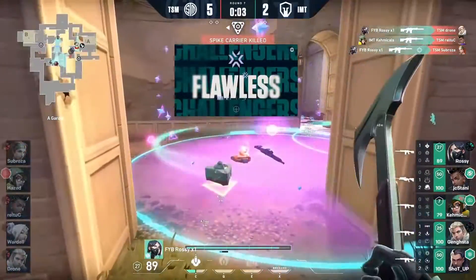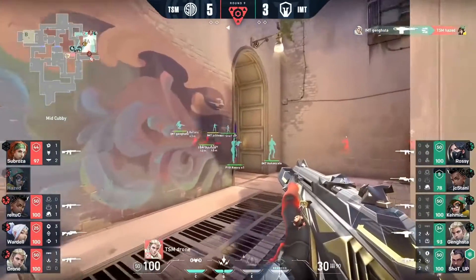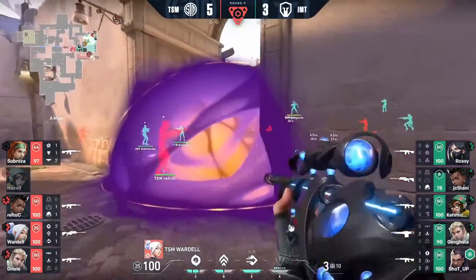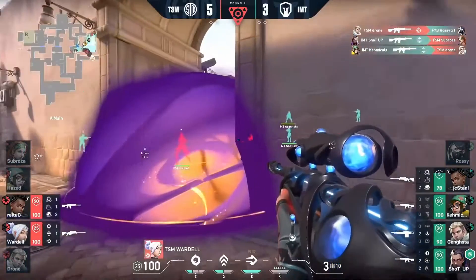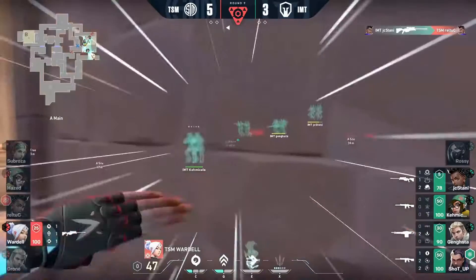Rossi lining things up over on short with Chemicals. There's that smoke on long — nice shot onto the Lear, strange as that is to say. Look at this flank on short; it's all going to come down to timing. Drone does get spotted out, has to fight against both players facing that direction. Wardell just has to wait for the smoke to fade, but it's all Wardell.